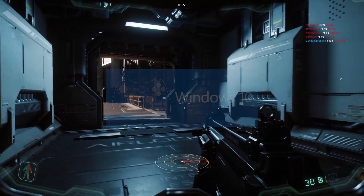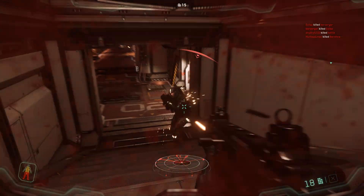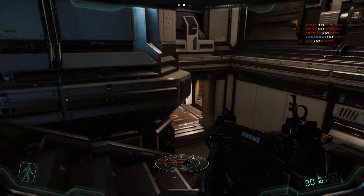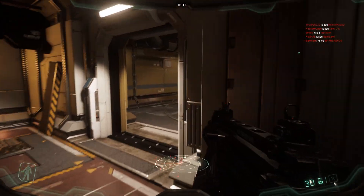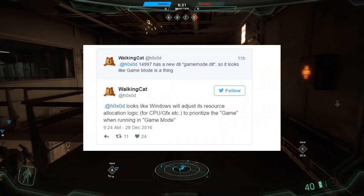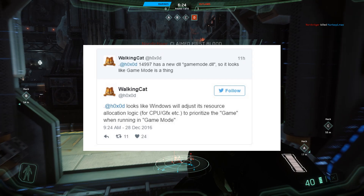This is quite interesting — Microsoft is working on a Windows 10 Game Mode. We already know Windows 10 Creators Update will bring several new gaming features, including updates to the Windows 10 Store, streaming, and new versions of the Microsoft Windows Display Driver Model. It has now been discovered that Microsoft is working on a Windows 10 gaming mode, with DLL files relating to game mode discovered by WalkingCat in Windows 10 leaked build 14997.